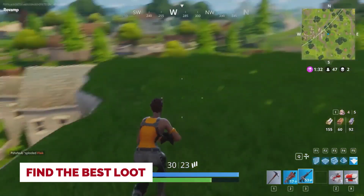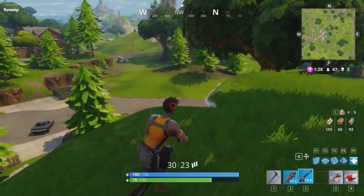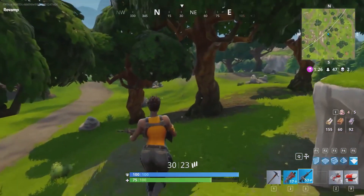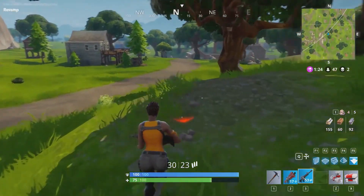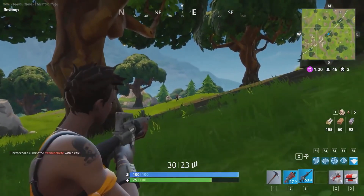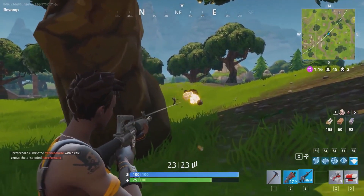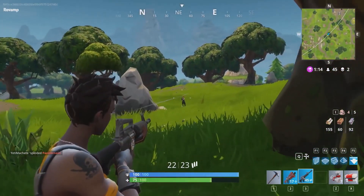Tip number ten: find the best loot. Yes, it's best to avoid the more populated areas, but you should also know where you're more likely to find good loot. Towns, loot boxes, and even llamas are carrying the essentials you need to survive. While running around, check buildings, vehicles, and other structures — but beware, other players are doing the exact same thing.